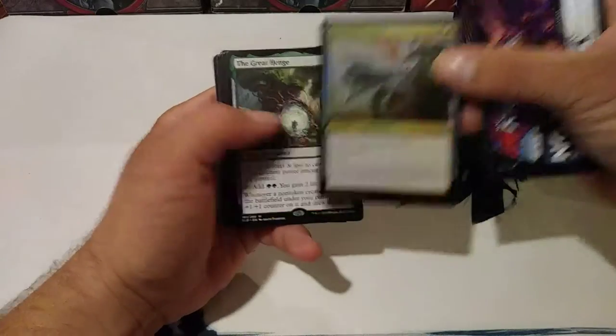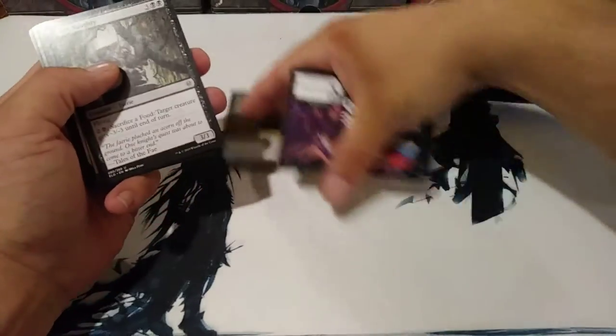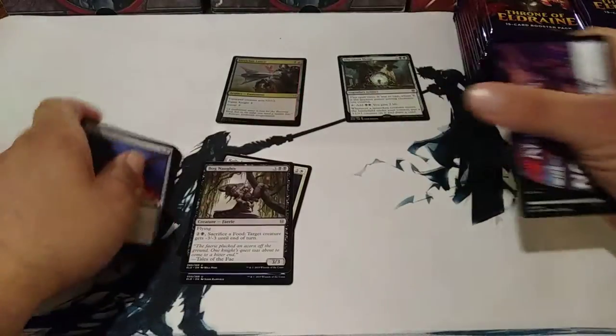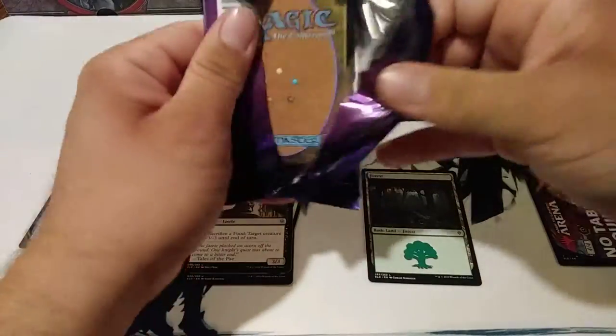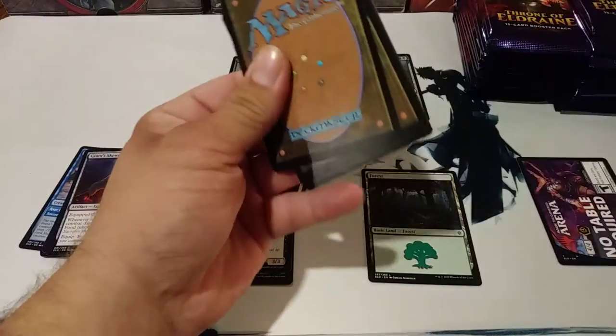We got a foil of this thing, and a great hinge already with a mythic. Starting out of the gates with a foil and a mythic — that's pretty nice. Got the uncommons and the commons. That's pretty awesome, and that's a really good card. Really like that hinge. It is pretty decent.